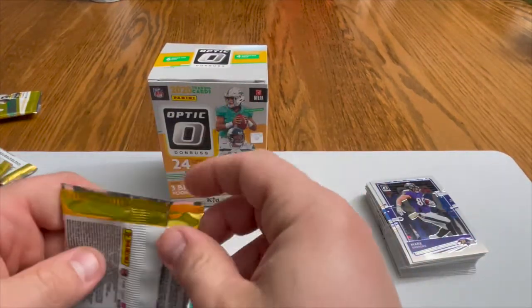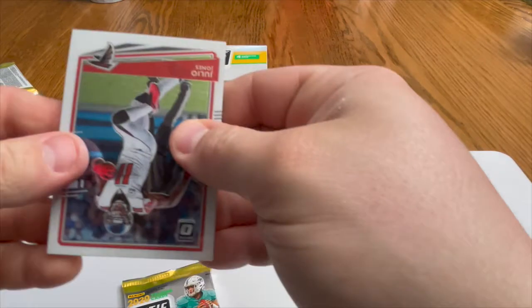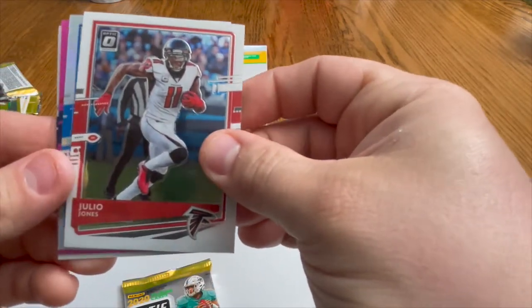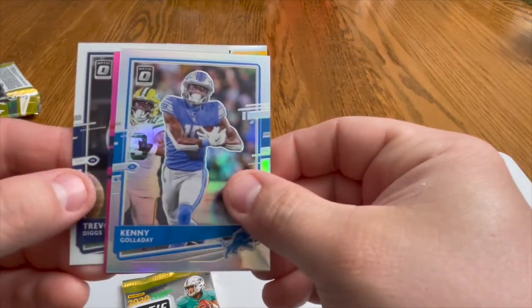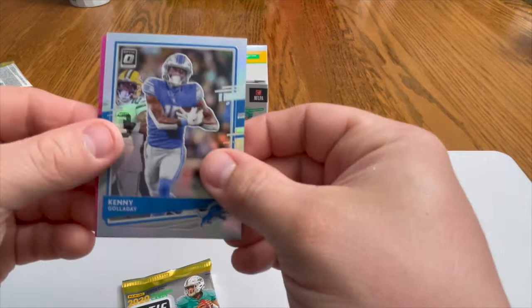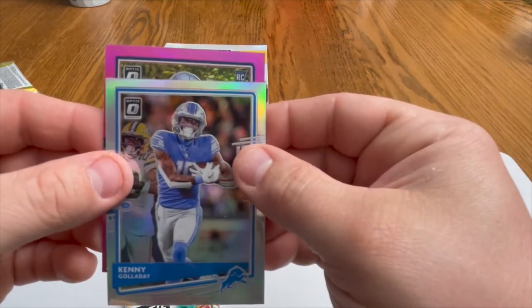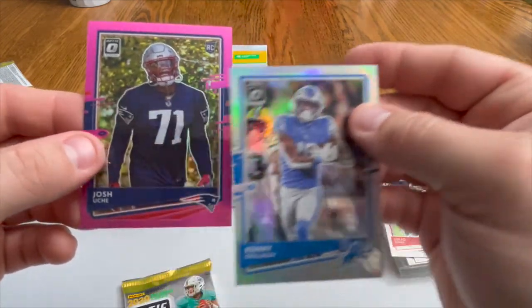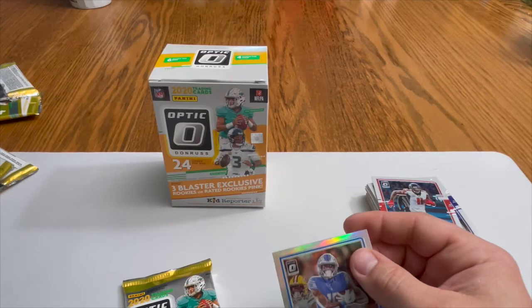Two packs left — we are pulling some fire right now in this Optic. We got a Julio Jones and another pink parallel! Also got a Kenny Golladay, pulling from the back a Trevon Diggs rookie card. And this pink parallel is going to be Josh Uche — defensive end, Patriots. All right!